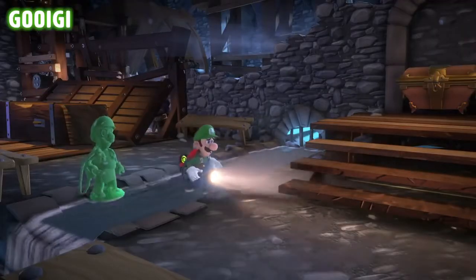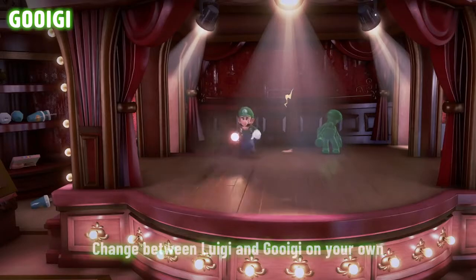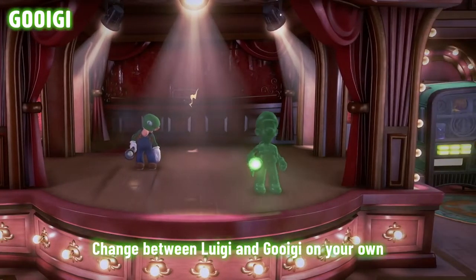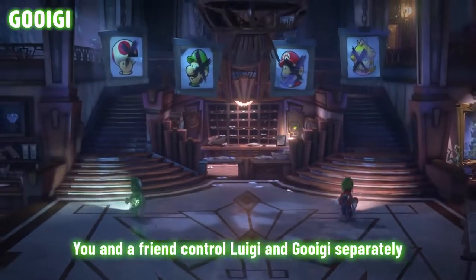Gooigi and water are one bad mix. If you're daring enough to walk the hotel alone, you can change between Luigi and Gooigi. Or you could always pass a Joy-Con controller to a friend to explore together.